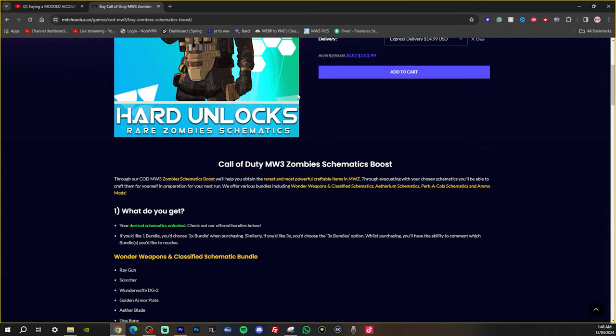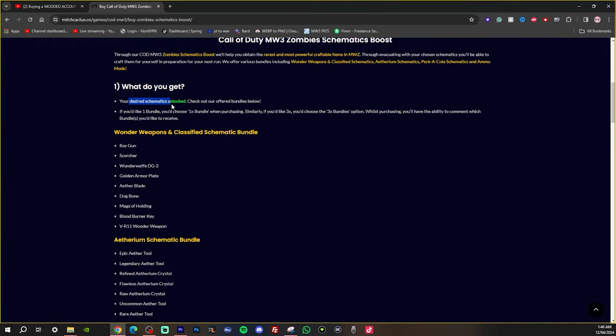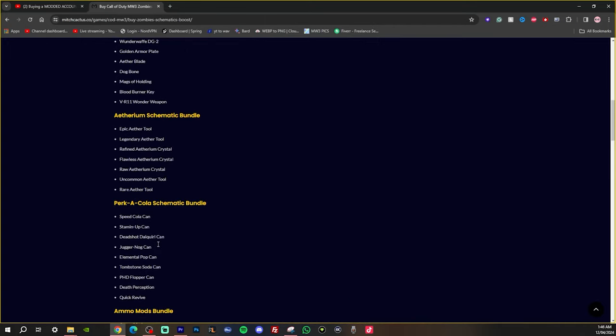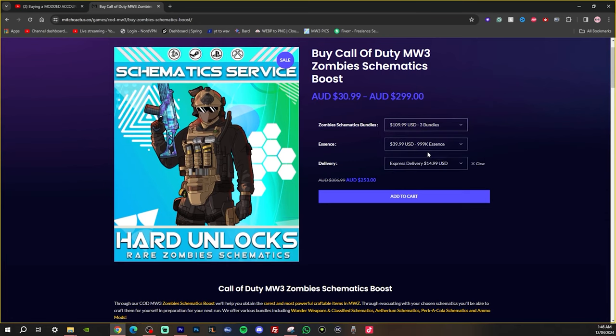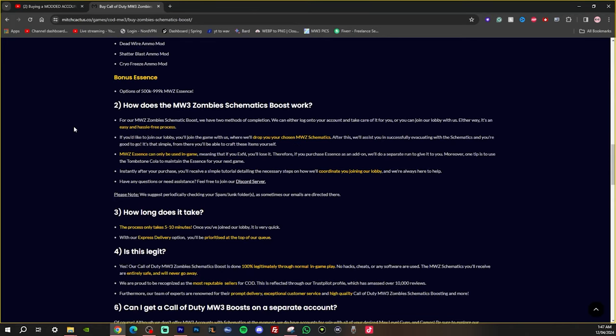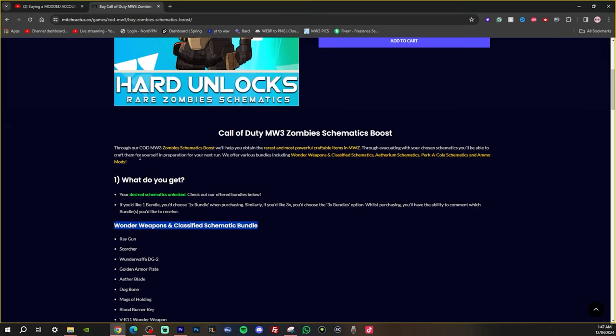If you don't know what this is, all you have to do is scroll down and it's going to explain everything to you for what you get. You get the schematics that you wanted unlocked. Here are the bundles — you can either get one bundle or all of them, and you can comment which one you want. For example, we're going to go here and choose three bundles. Whilst purchasing, you'll have the ability to comment which bundles you'd like to receive, so you can just basically copy and paste the bundles that you want.